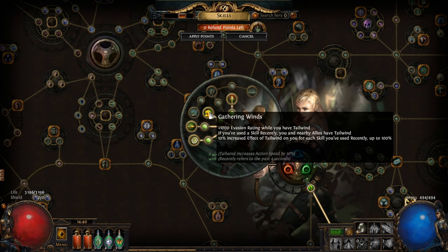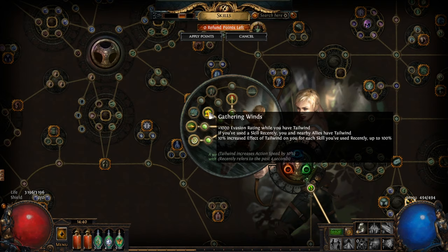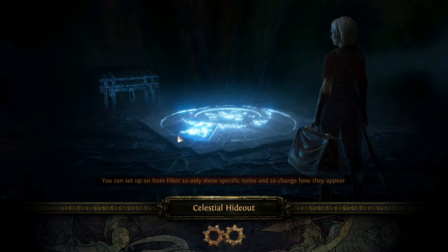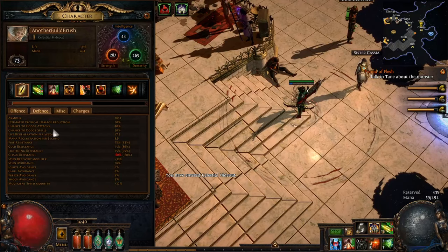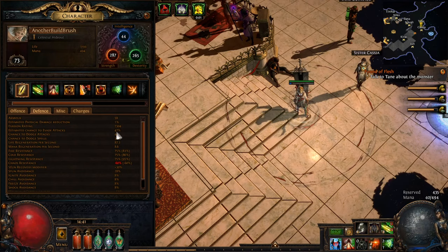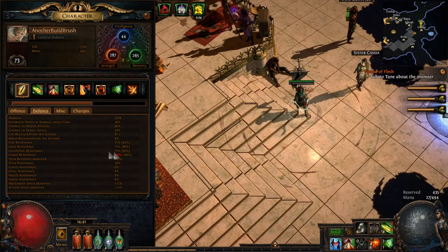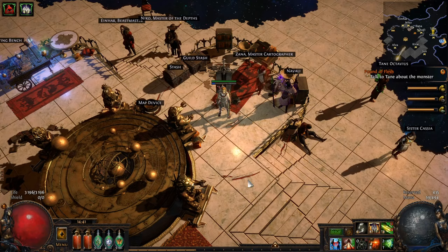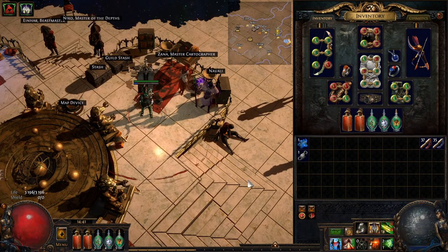I also have evasion from my ascendancy through Gathering Winds. As soon as I use an attack I gain Tailwind, and while I have Tailwind my evasion rating also goes up. I'll show you — my evasion rating right now is 4244, and when I attack it goes up to 7300, and you can see my estimated chance to evade attacks went up quite a decent amount. So you need to focus on what kind of defenses your character has. My current 3000 life pool isn't ideal — I'd rather have 4500 or 5000 — but I'll increase that as I level up and improve my gear.